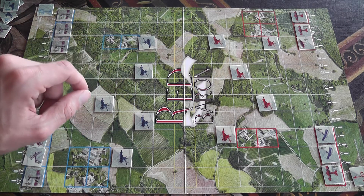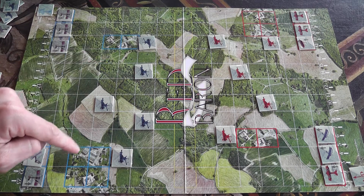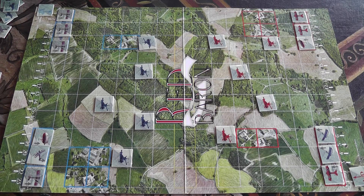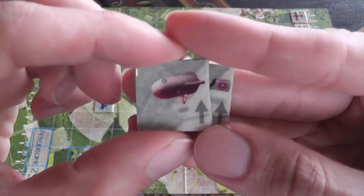Anti-aircraft units can be placed anywhere on his side of the map, as long as it's not in any of the squares that have bold edges around them. Then each player also secretly chooses six air units. Players have three types of air units.